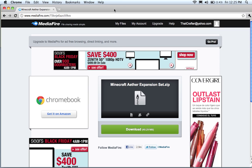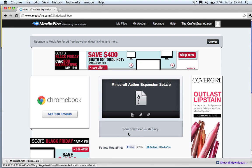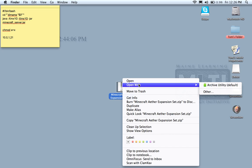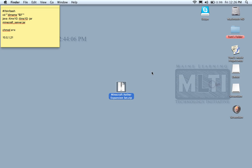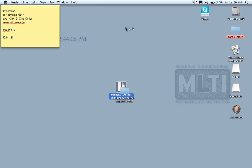Once we do that we can open up our web browser and download the Aether expansion set — this will be in the description below. I already have that installed, so let's go ahead and unarchive it with Archive Utility.